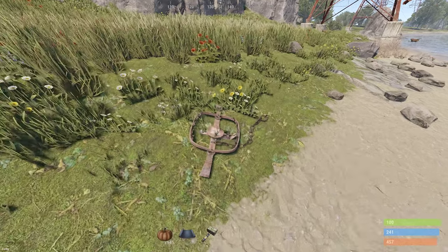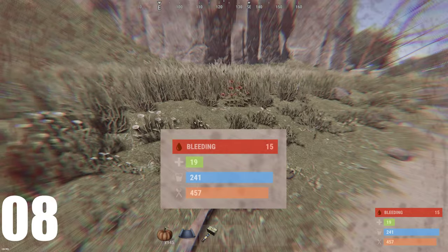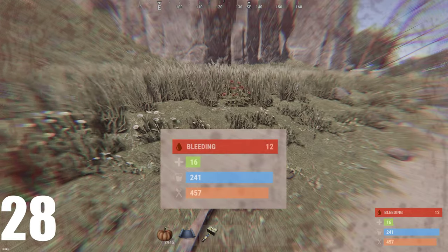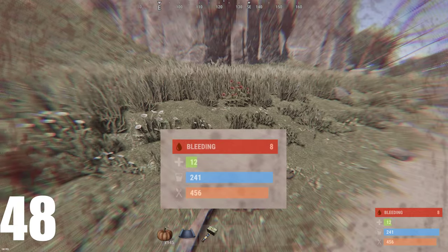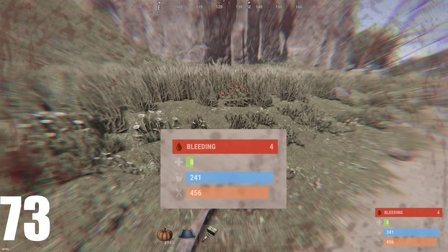Most sources of damage will inflict a bleed equal to 20% of the damage dealt. The bleed count is the damage you will take in total, with one damage dealt every 6 seconds. While it will mess up your healing efficiency from regeneration, the damage is actually fairly slow and can reasonably be ignored for some time in favor of healing faster with syringes.